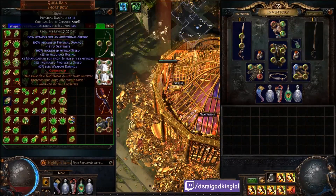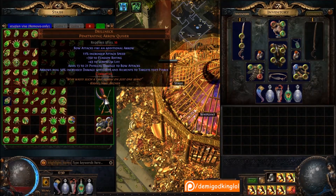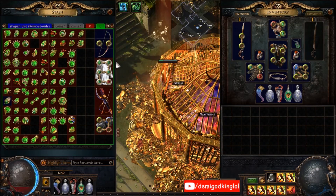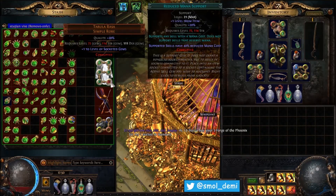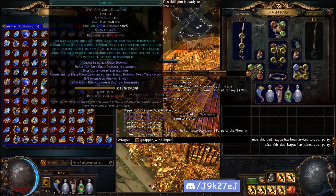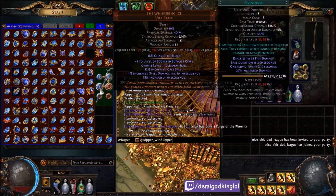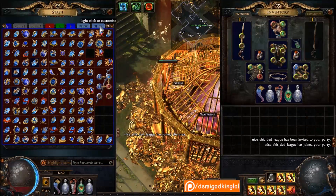This is my lag setup to destroy my hideout. I have a plus one Quill Rain, plus one socket of gems Tabula, plus one arrow drill neck, plus two Barrage Devotos with attack speed - so I can use Barrage, GMP, Volley, LMP, Faster Attacks, Reduced Mana, and just spam forever vomiting out arrows until the instance crashes. And then blue gems with Whispering Ice - scorching ray, castle channeling duration and Firestorm - so you can just lag people's hideouts.